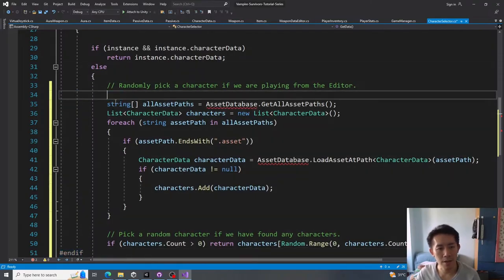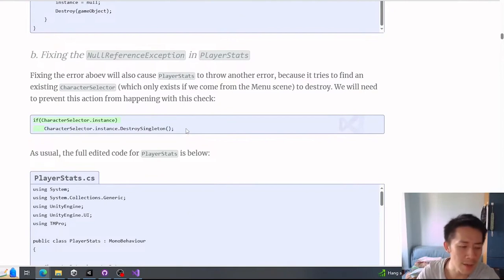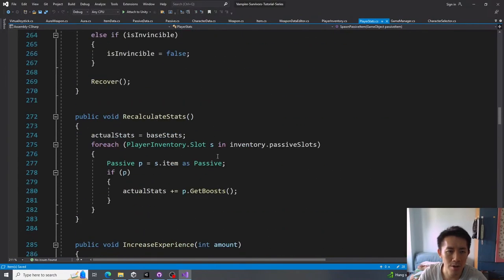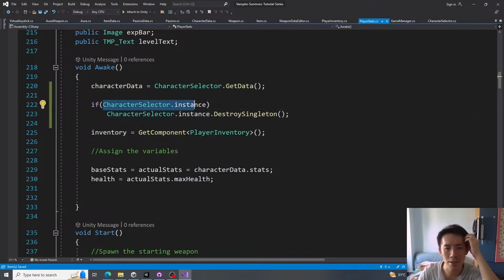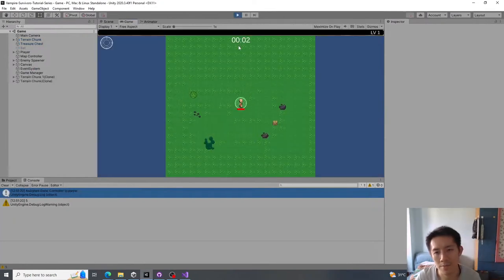There's an `#if UNITY_EDITOR` directive so this only runs in the editor. There's also an issue where the game scene tries to destroy the `CharacterSelector` object, but if we came straight from the game scene, no `CharacterSelector` exists — causing an error. The fix is to check if the `CharacterSelector` instance exists before trying to destroy it. Now we should be able to start playing the game directly from the game scene.